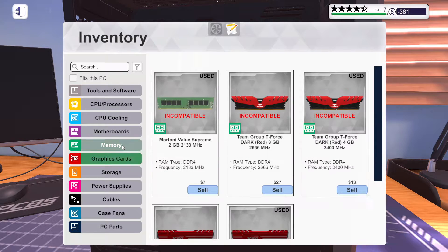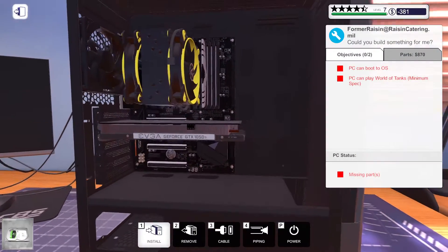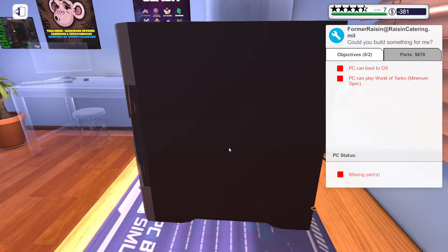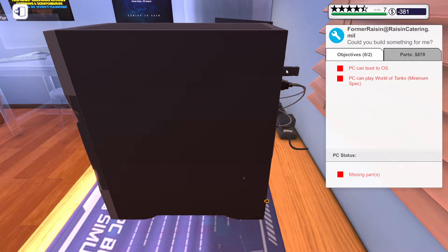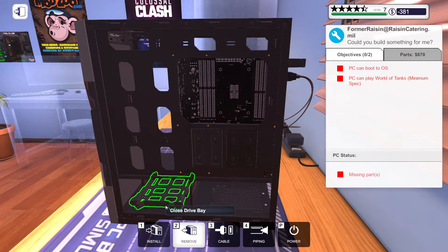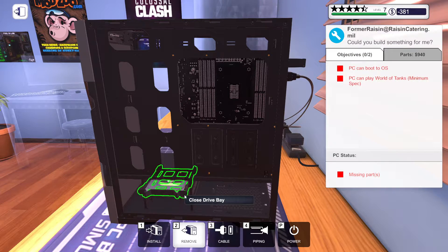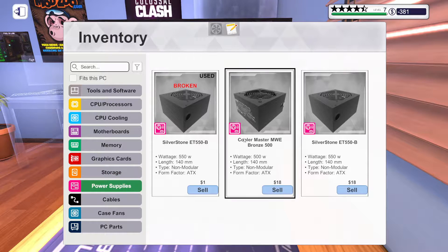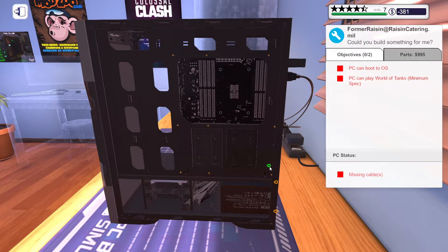We got graphics card, memory, storage done. The hard drive is going to be around the back on this one. We're going to open the bay and install this. Let's close that back up. We can install the power supply — oh, this is the one I just bought for that other guy. Put that in, hook this all up, and I think I can put the back panel on.